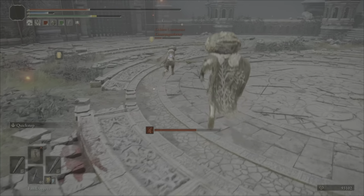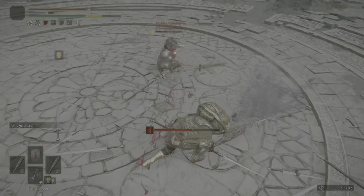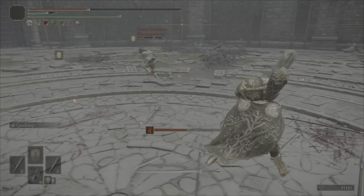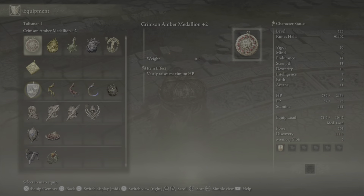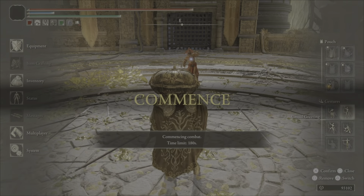This guy's swapping helms, puts back on the pothead. When I get close to them I'm trying to bait them to roll away so I can roll catch them with the jump L1 or crouch L1. But right there that guy didn't know what to do, so he's going for something big.